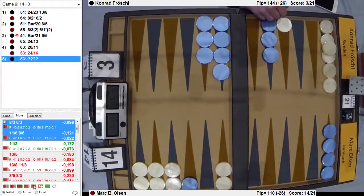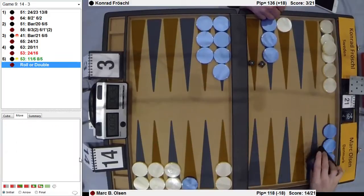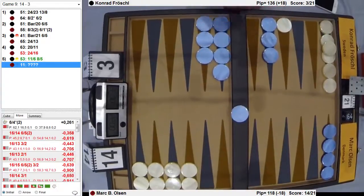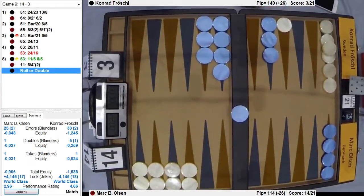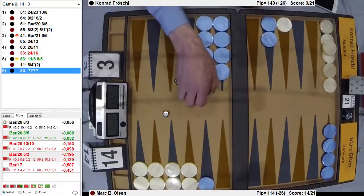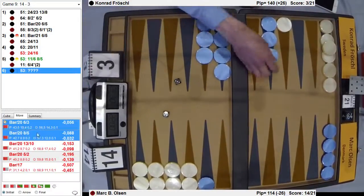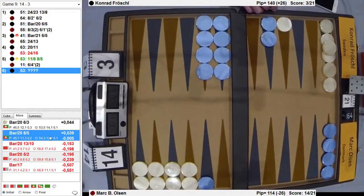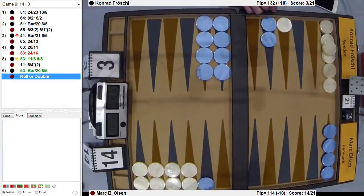Yes, absolutely — I see it now. If you just look at it quickly, you say okay, run. And then when you look closer, you see wow, this is better. Double aces is easy, of course. And now you're really looking to outstack the midpoint if he stays up — you just want to get those guys going. Five is very good. Three slots — that's typically wrong. The three-point is better than that — this is wrong. You just want to start making points. Five-two is very good because it does that.